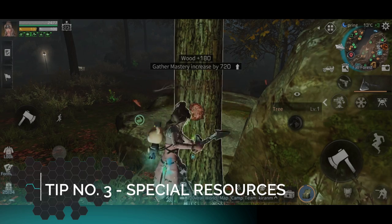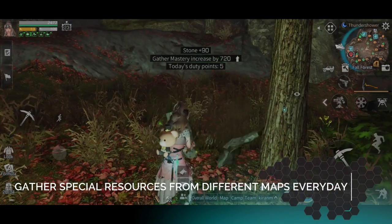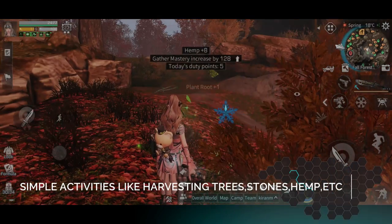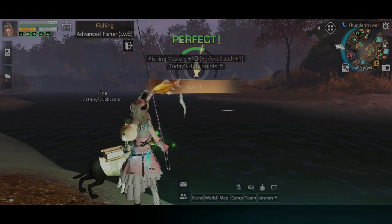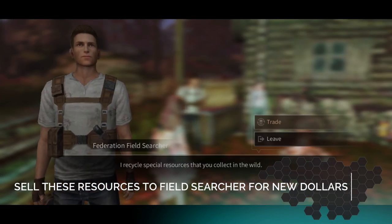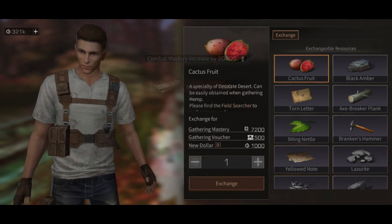Tip number three: Special Resources. Every day you can collect some special resources from each map by cutting trees, digging stones, collecting ham, fishing, or killing infected. You can then sell these resources to available NPCs for New Dollars and many other impressive rewards.